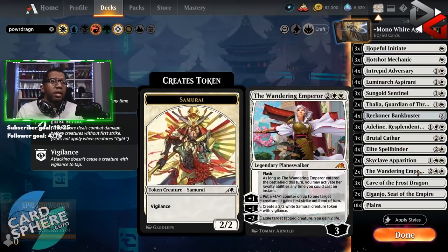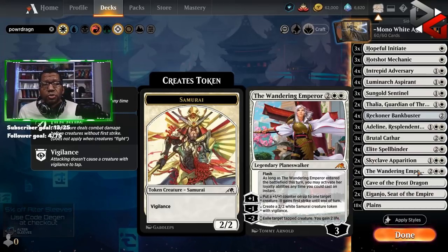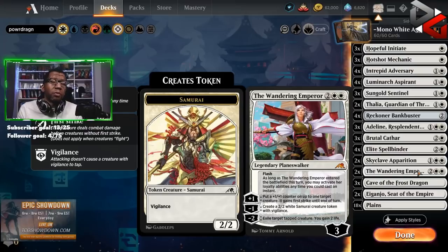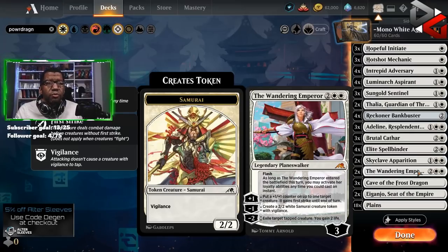We've got two Wandering Emperor because we want to make sure we're not totally susceptible to sweepers or Meathook Massacre. It gives you a combat trick to put a +1 on something and give it first strike, especially when blocking. You can make a 2/2, surprise-crew a Bankbuster, or use it as removal — flash it in and kill a pumped-up Kami of Transients. This card is very flexible. If you're on a budget, two is probably all you can squeeze in.